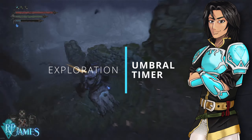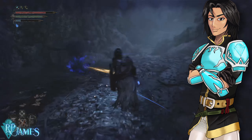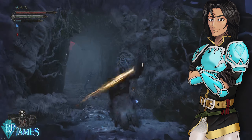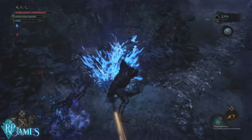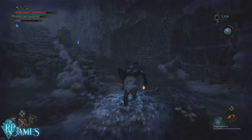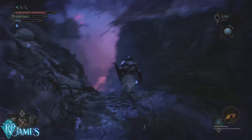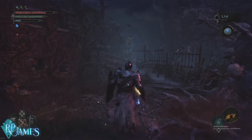Umbral is very scary — the enemies you have in there are very scary. Learning how to explore Umbral is key to exploration. You cannot remain in Umbral for too long; there's a timer. Once that timer has reached its maximum, there's going to be a very powerful enemy that acts like a reaper and is basically going to delete you. You cannot kill this enemy because it is very powerful. You also cannot heal once you have reached the maximum threshold for the Umbral timer.